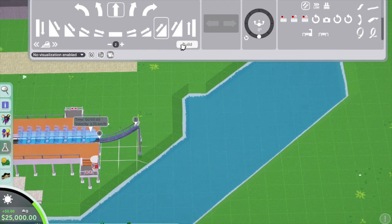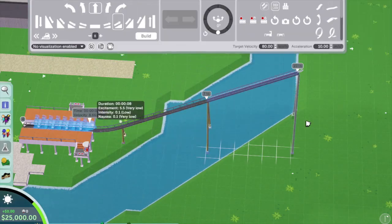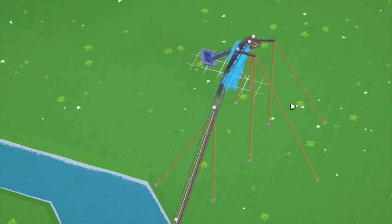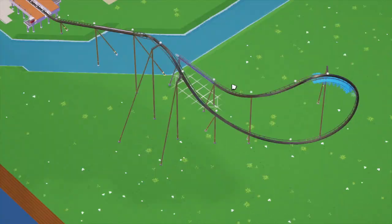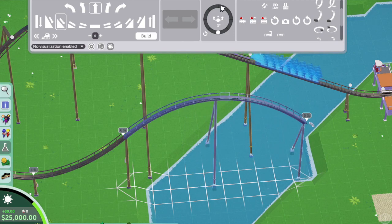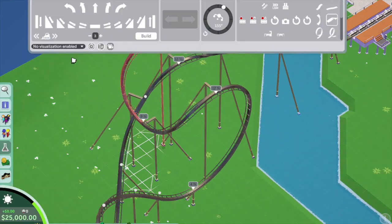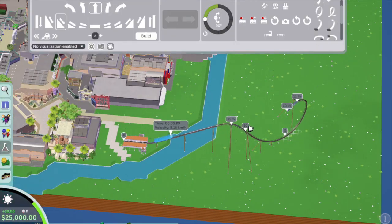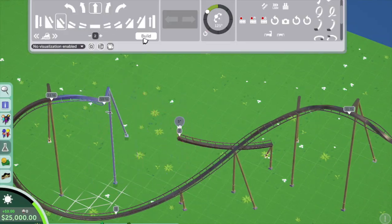Hey guys, welcome back to my channel and today to another episode of Coaster Beast Studios. It's been a couple of weeks since I've shown a video on this park, but I'm getting back into it today. I'm doing a Kong section of the park - obviously King Kong - and I wanted there to be an epic roller coaster for this part of the park. It'll be called Kong and will be the main feature of this area.